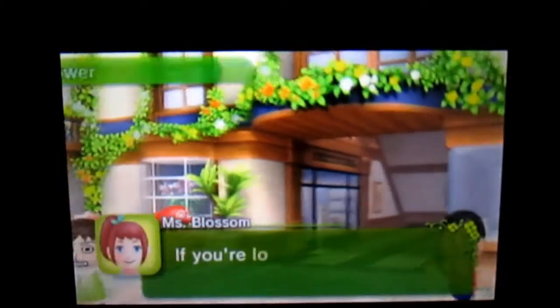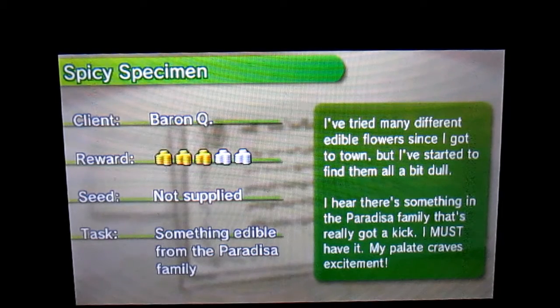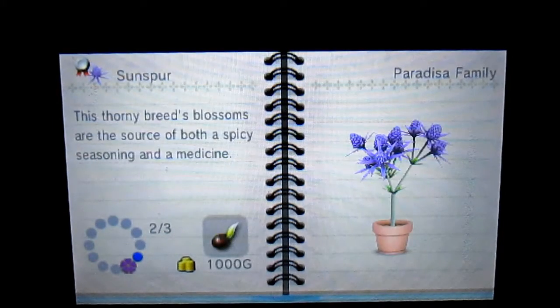Let's go to the shopping mall real quickly because I need to get a new job. Flower Power — new job list. It looks like we've got most of them done. Paradisia family — it's got a real click kick. I really want to do the spicy specimen one because that one gives you the most money. I definitely want to do hospital visit later. We're gonna go to Poppy Seeds because I need to sell some stuff. Let me see if she has anything in the Paradisia family — the only things I have are Columbriana and Sunspur.